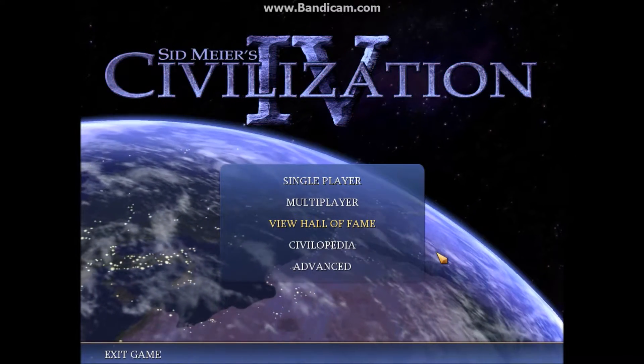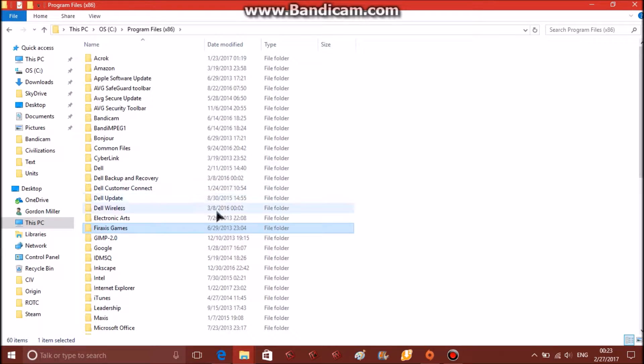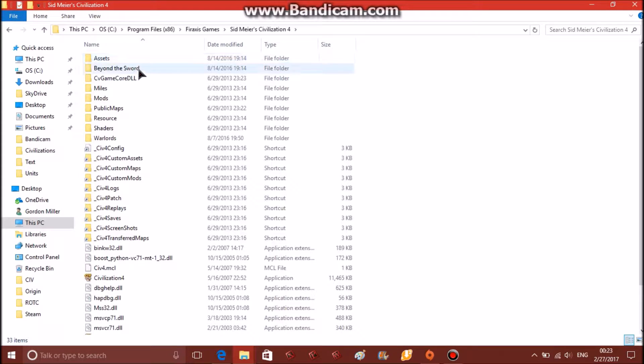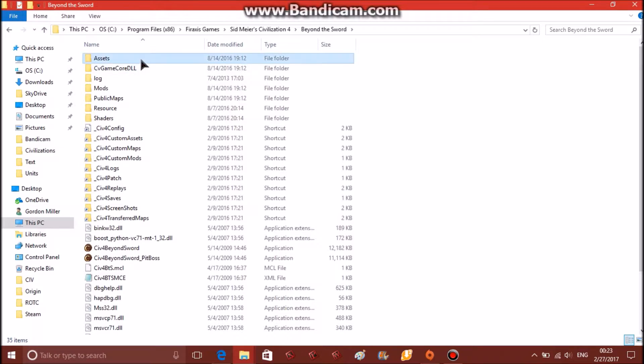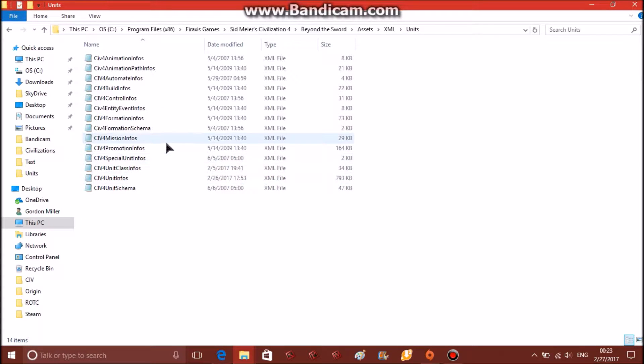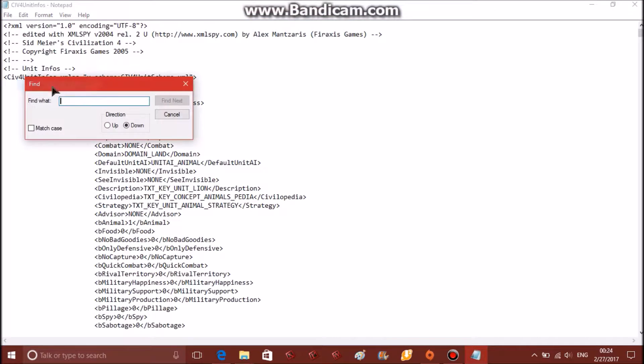I'll give you a quick run through of what I do to modify the game files. After you install the game, you go to the program files folder, go down through the game folders until you find the assets folder. That's where all the editable stuff is, especially the XML folder. I'm going to give an example of editing units. All of the XML files use standard XML markup. Here we have one unit, the lion. But say we wanted to edit a different unit,